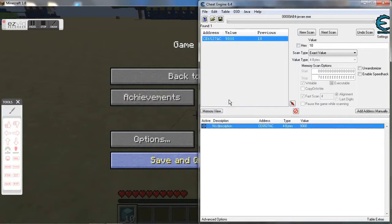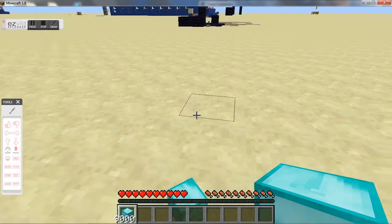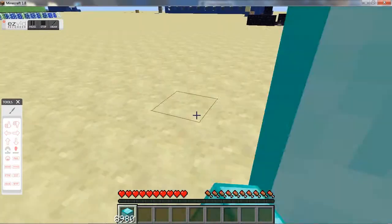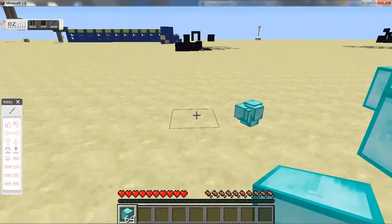So when you go back onto Minecraft, it should just bump up your blocks or whatever you've duplicated. I'm going to show you how to find processes in one second. I'll show you that you've got it — throwing it out — now I'm ready for my inventory to be filled.